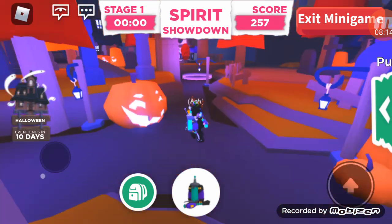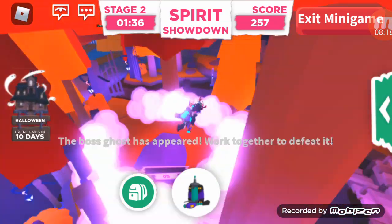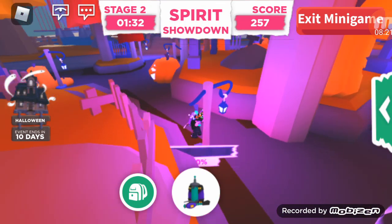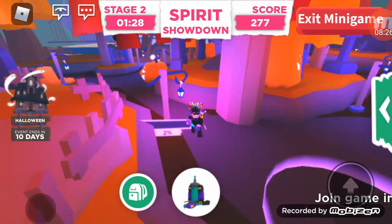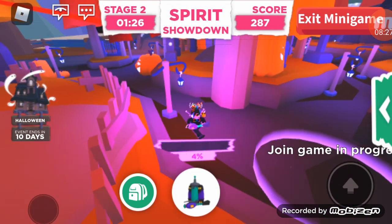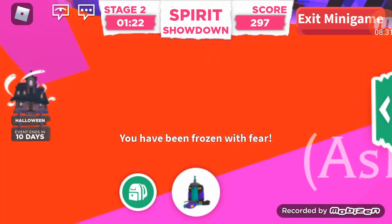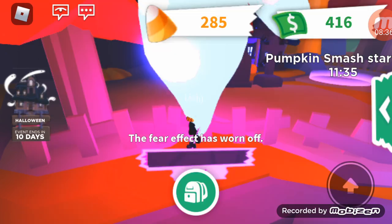The boss ghost has appeared — work together to defeat it! It's literally glitching because of this boss ghost. We gotta get it — it flung us! This is hard. Where did my vacuum thing go?